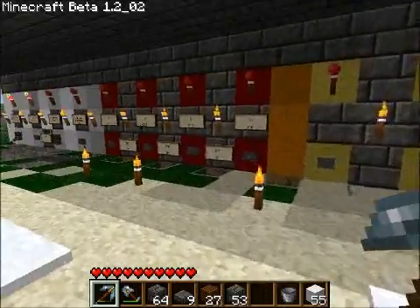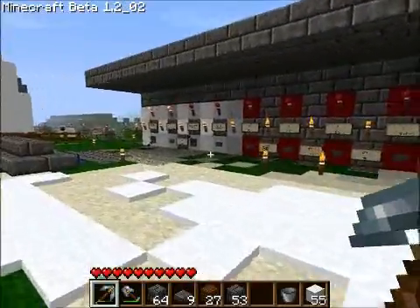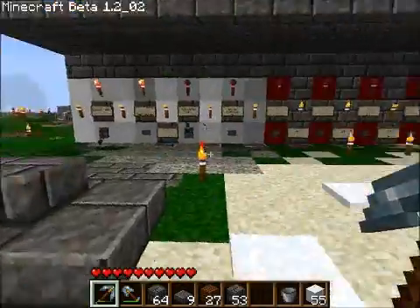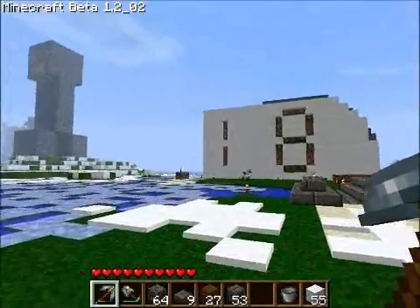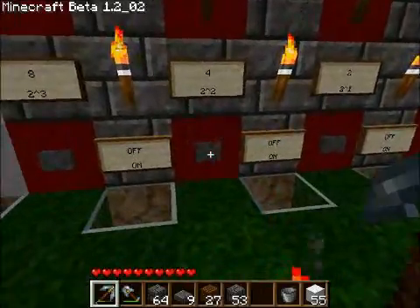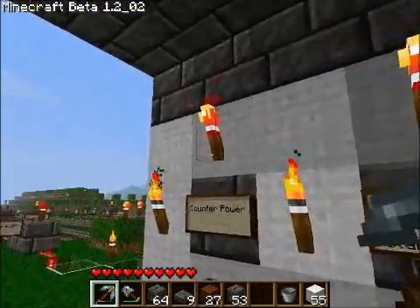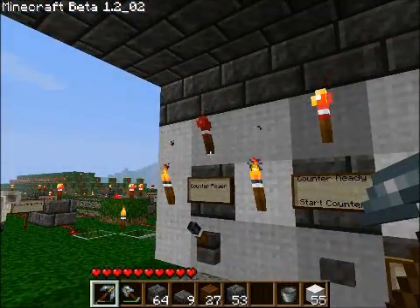A 4-bit number is anything between 0 and 15, and you can also do negative 7 or negative 8, depending on your notation. Our display initially couldn't display anything greater than a 4-bit number, but I have an add-on that I'm going to explain. These buttons I have hooked up to be like toggle switches, so they act like levers — I'll show you the circuit for that.